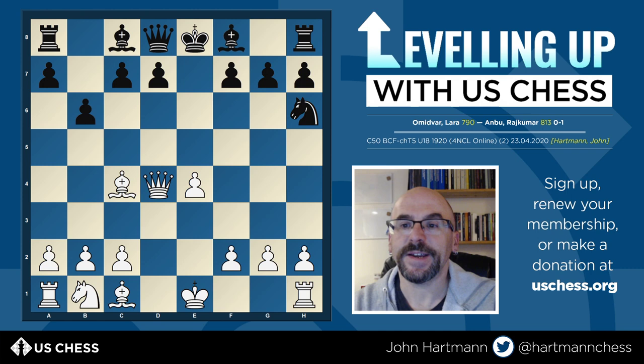Black decided to play b6, a logical move hoping to fianchetto the bishop — putting the bishop on b7 where it can fight for the center. White plays a move that looks immensely strong, but is actually probably not the best move. I suspect the best move here would be bishop takes h6, and we'll see why in a moment. Bishop h6 is going to try to remove a defender for a reason that will be very important in just a second.